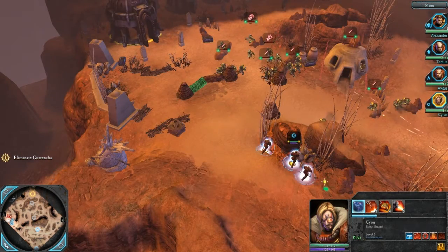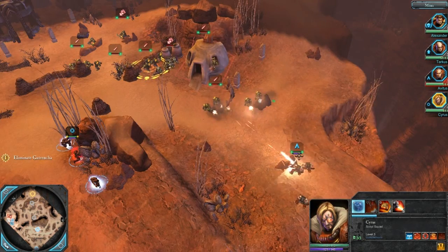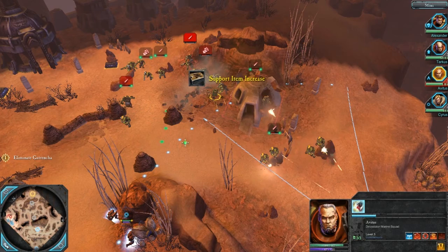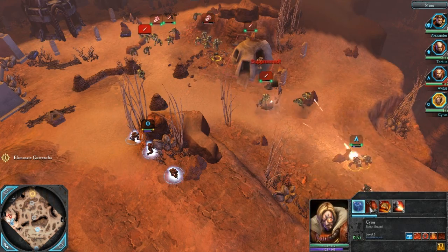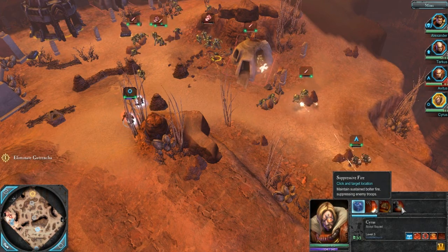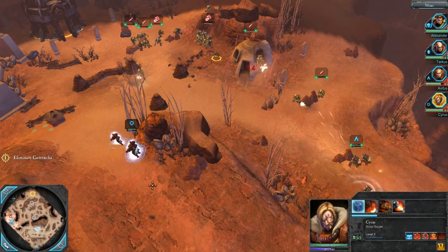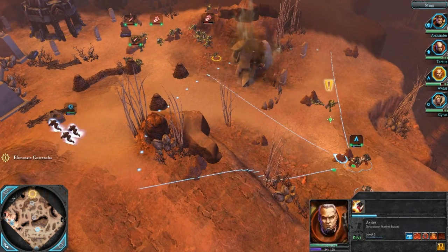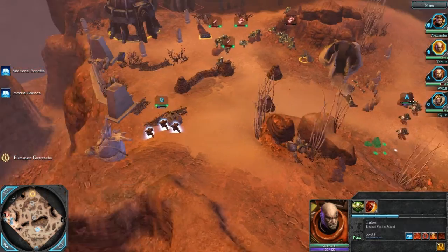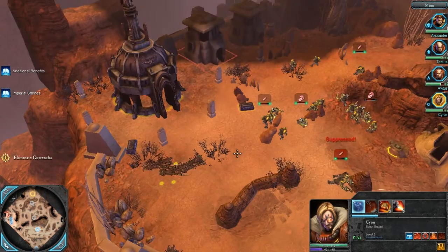Alright, I think this is a really good time for an artillery strike. Focus fire. That was nice — not quite what I was hoping for, but oh well. Move Aventus up, move Tarkus up. Going to move Cyrus up and have him flank hardcore.